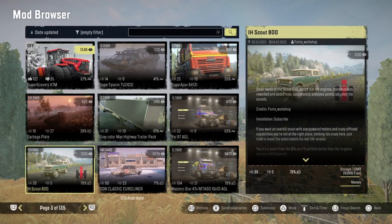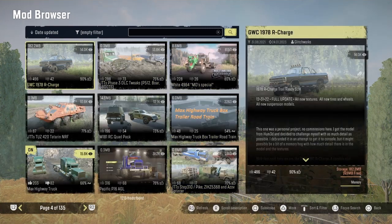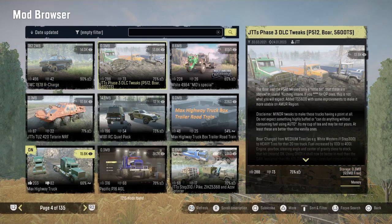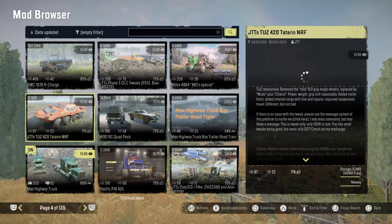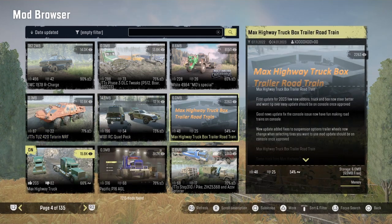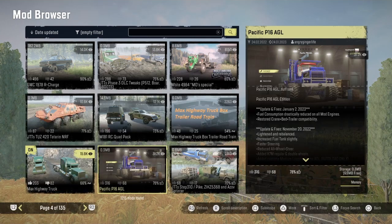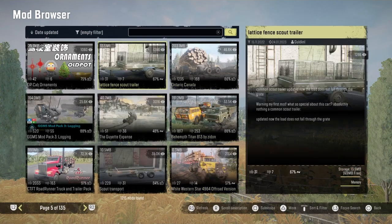And the Scout by Fontana Workshop. The Dawn Classic. And then the 47X. You've got the GWC 1978 Charger. JTT's DLC3 Tweaks. You got the Maximum Overdrive — I'm going too fast, I don't want to keep y'all too long. JTT's Tuz. The RC Quack Pack. Road Train. The trucks, the Highway Trucks. The P16 AGL. JTT Steps. And then y'all have the Ornaments and the Ladder and Fence Scout Trailer.